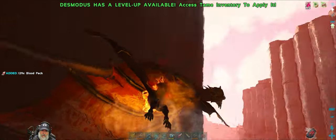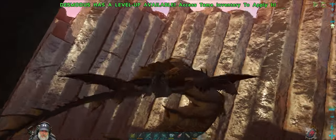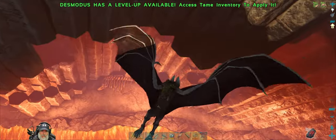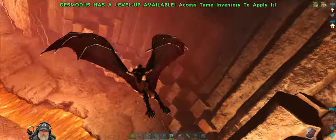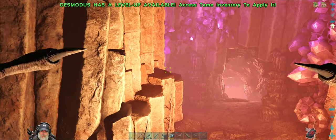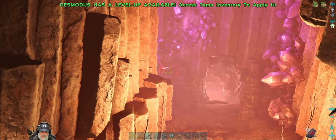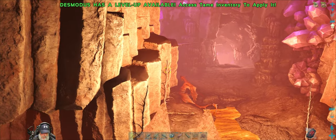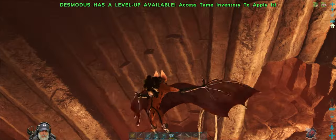We killed a 55 and then the 175 - okay cool. So that level 20 is still around somewhere, that's the one I'd like to target. There's a 50 female and a 90 female - the 90 is the lighter colored one. We should be able to do the 50 female. Let's land for a second and get our stamina back.